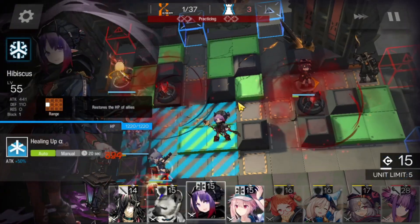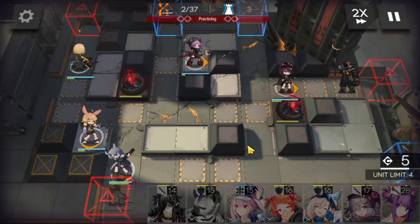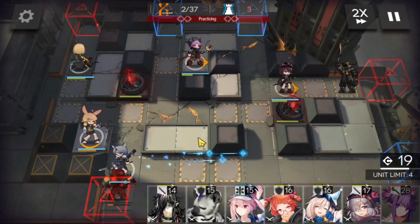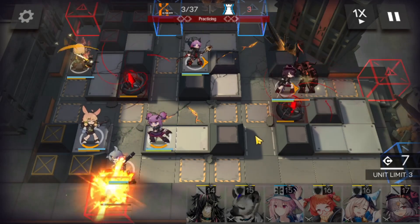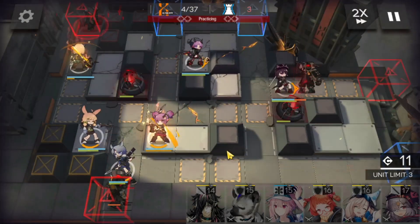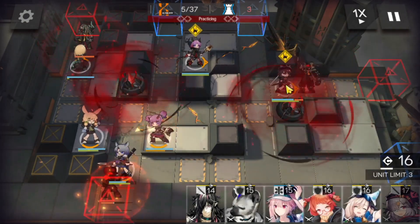We can wait for the blast and avoid some damage there, and we can bring in Hibiscus for the heals on Melantha. We're gonna need some more DP here from Nila, and we're gonna bring in Lava to support Fang. We're gonna need to use Lava's skill immediately to make sure there are no leaks for Fang.